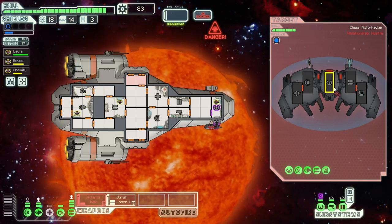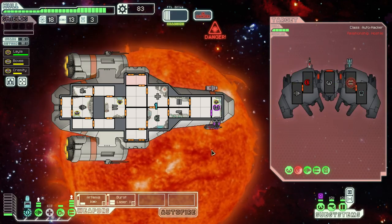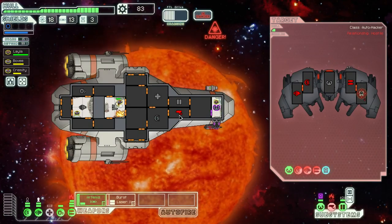We've got an automated rebel auto-hacker ship here, and I should probably send my guys back to their positions and heal them up at some point. Let's take out their weapons quick — or miss. Take out their shields at least so we can shoot their weapons again. That's going to hit — okay, not too bad. Nothing vital.